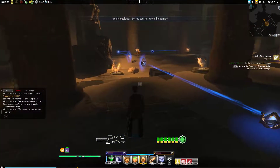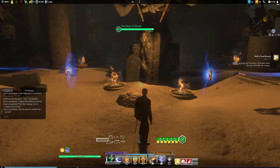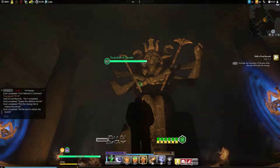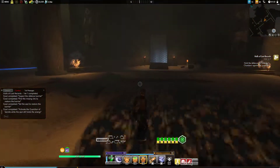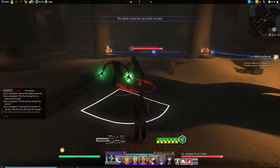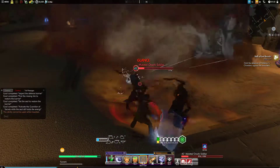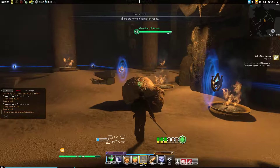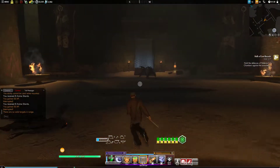We complete the circle, or the circuit. Activate the guardian of secrets while the seal still holds the energy. The guardian of secrets. Now hold the defenses of Nefertari's chambers against the assaulters. These helpers that the game gives us time and time again are so useless. They're not very strong at all.